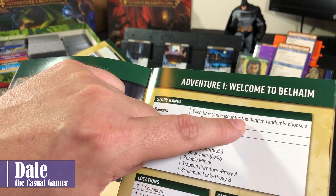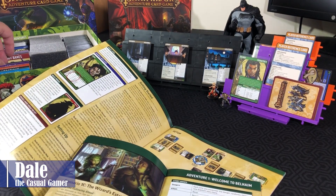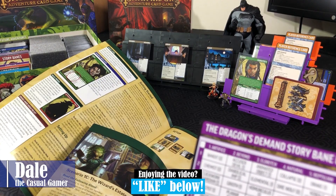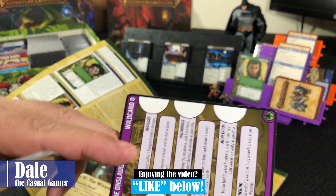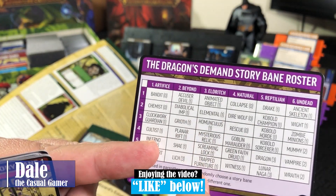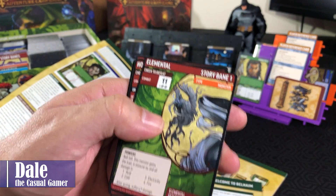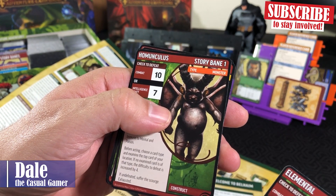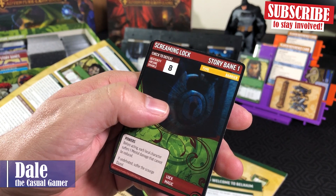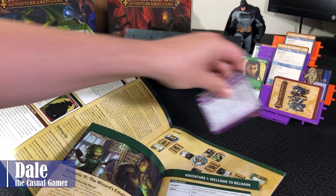So for the dangers, each time you encounter the danger, randomly choose a new Eldritch story bane. We'll look through our bane cards. When it refers to the roster, we have a card on the back of our wild card, and we have Eldritch here, which shows us the six story banes for that. The Eldritch ones, according to that chart, will be an Animated Object, an Elemental, a Homunculus, a Mysterious Relic, a Screaming Lock, and Trapped Furniture. So we will just set those cards to the side.